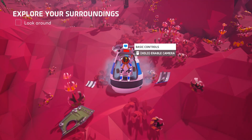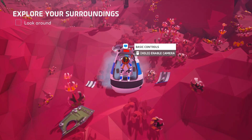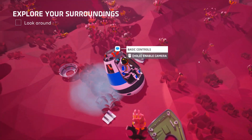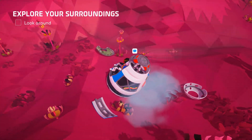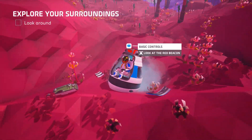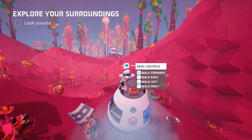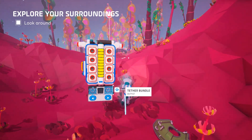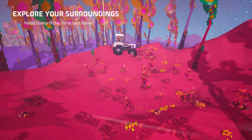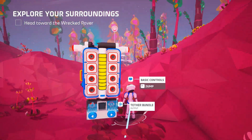I did a little bit of research, because I didn't know how to play, so hopefully this goes smoothly. Look around. Look at the red beacon. Exit. Head towards the wrecked rover — can do that.